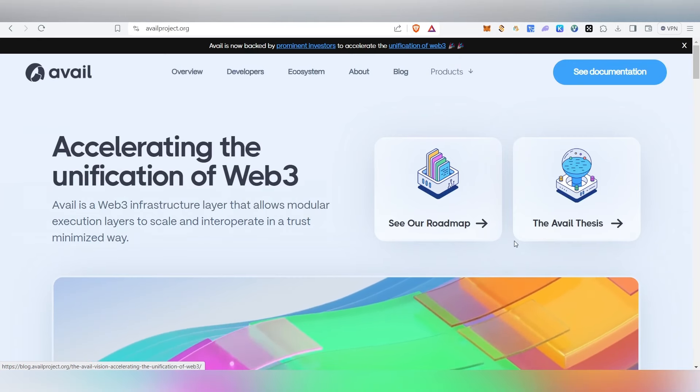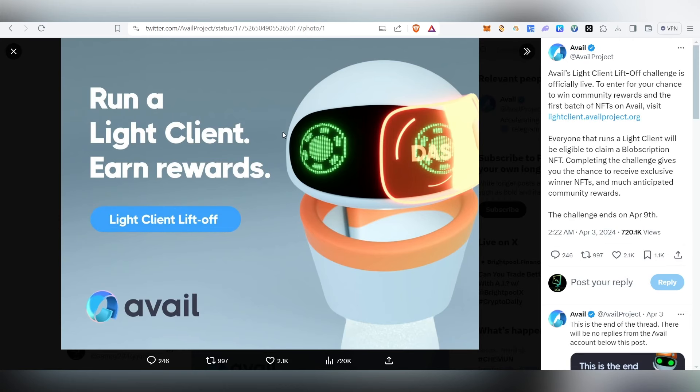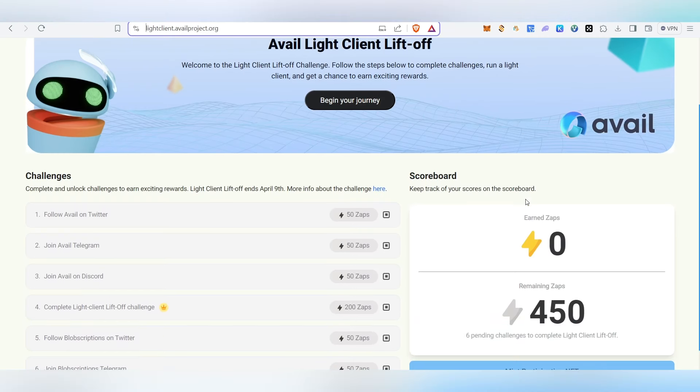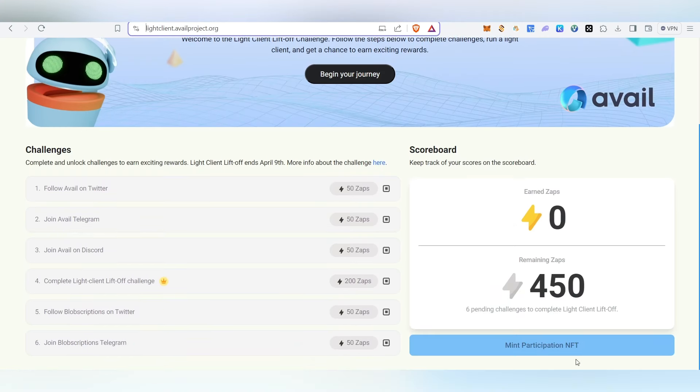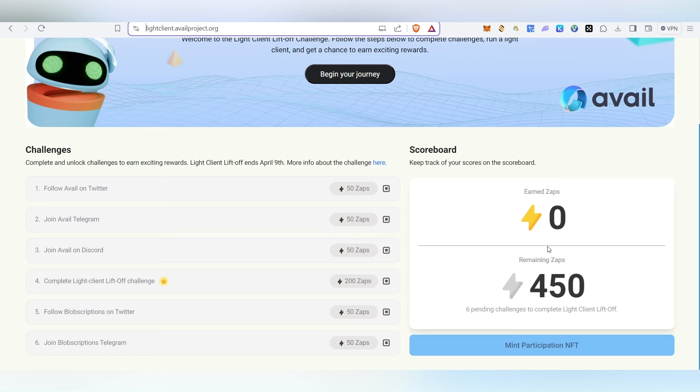Welcome back to my channel. In this video we are going to see about the Avail airdrop. Currently their light client campaign is going on where we'll be able to mint an NFT. If we complete all the tasks we'll be able to mint the participation NFT. Everyone that runs a light client will be eligible to claim a blobscription NFT, and completing the challenge gives you the NFT to receive winner NFTs and the much anticipated community reward — which obviously means some sort of airdrop.